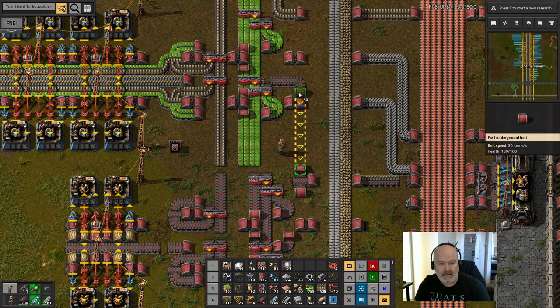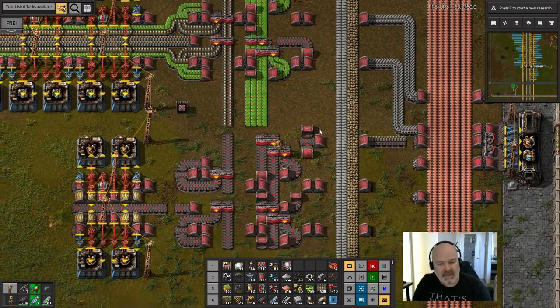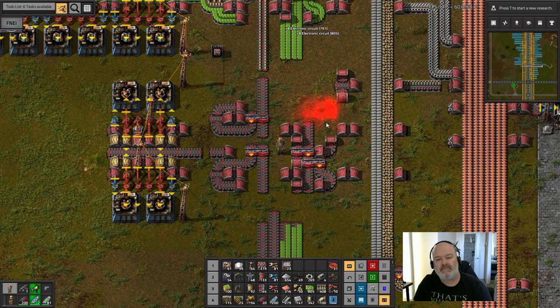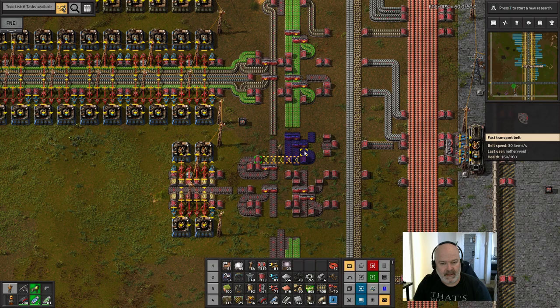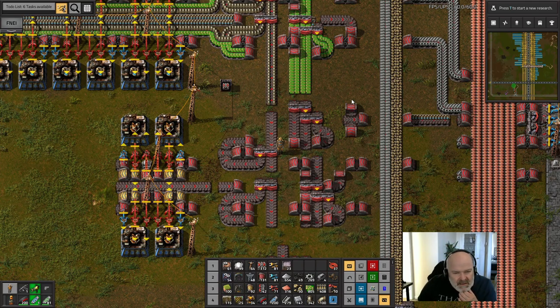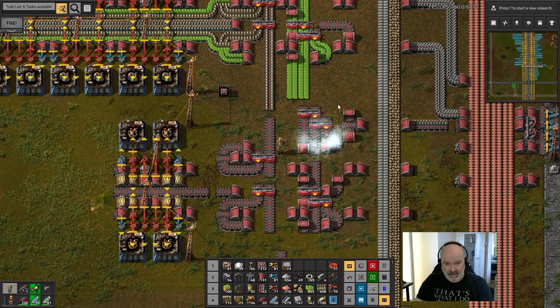Now I can turn right here and go underneath. I'm not going to reconnect it right now because I don't want even more of a chemical plant problem. This has to move back just one — the whole thing could move back. Let's copy it from over here. I want it right there. Cut and paste — there we go, that's set up correctly.